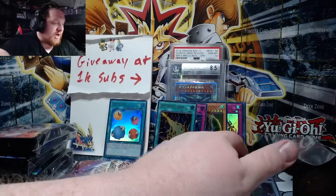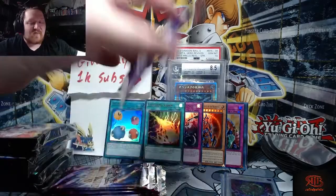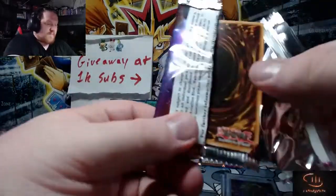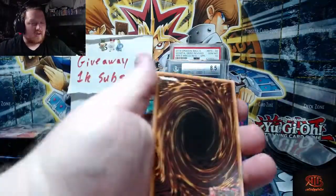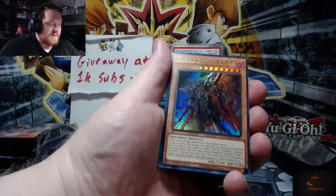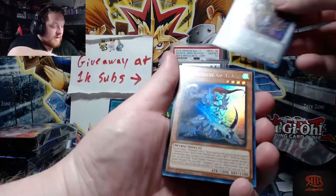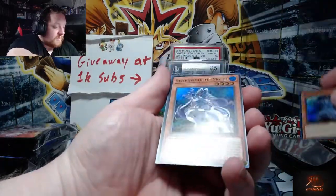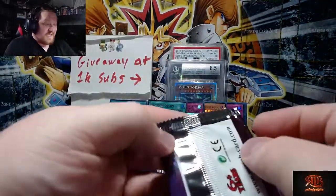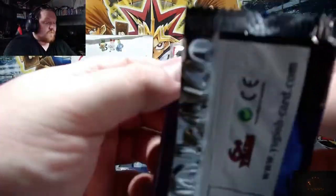Chikushoudou — like we are absolutely killing it right now. Last four packs, bro. We're overdue for a big one guys, it's happening in this video. Or it's happening with Silver Tempest next week — one of the two. I would personally prefer this. Swordsoul of Mo Ye. Seriously — Skill Drain, Black Luster, Infinite Impermanence, and Lightning Storm — come on! It's pretty crazy.